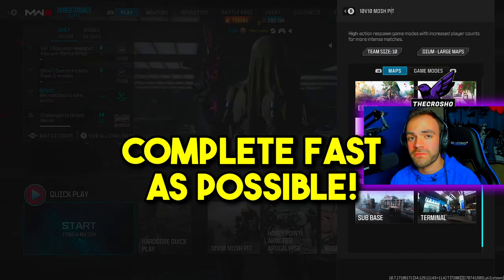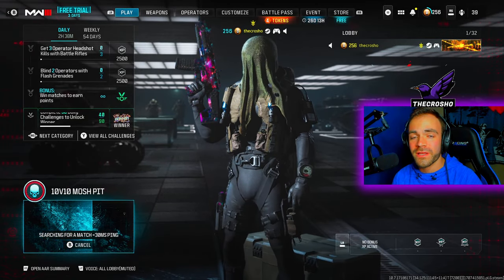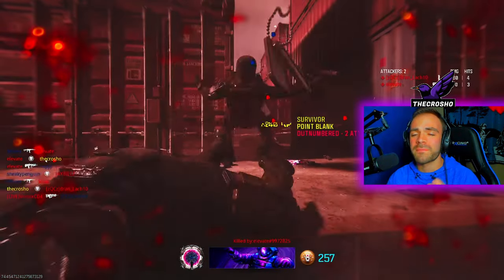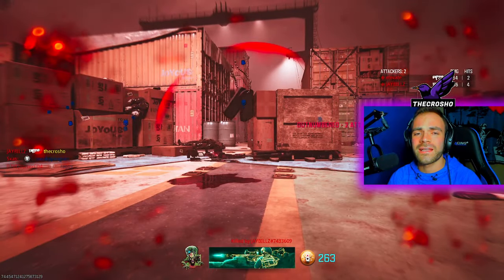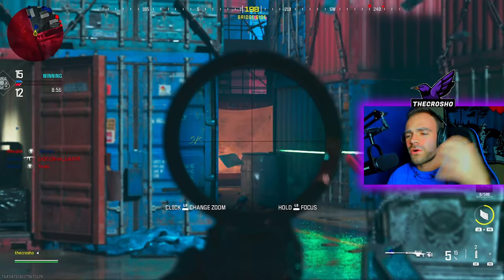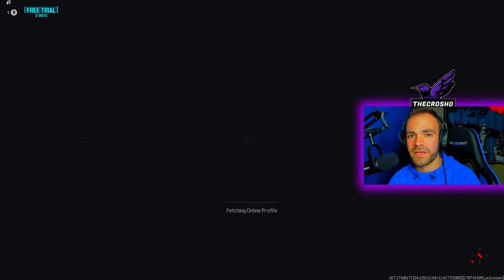Pay attention because it's very crucial. We're going to play 10v10 Mosh Pit — it is much faster. Do not play the close-quarters maps like Shipment, Rust, the new maps, Stash House, Meat, et cetera. Do not play those maps. You are literally just going to die over and over and you're not even giving yourself a chance. That's why we're playing the 10v10 playlist.